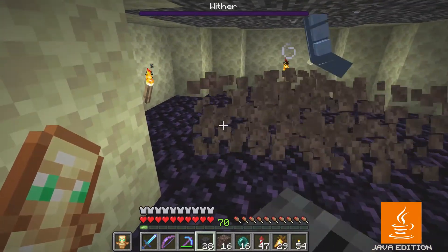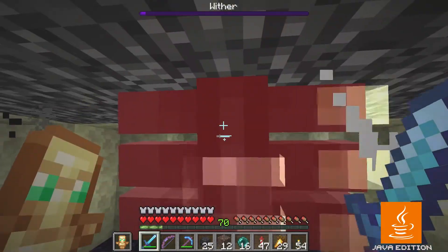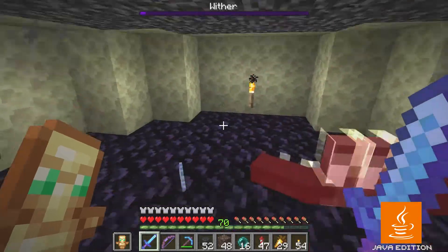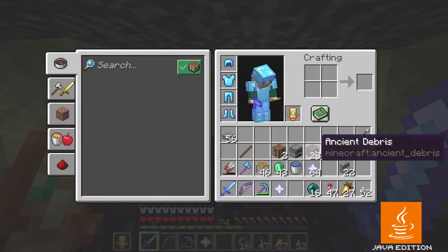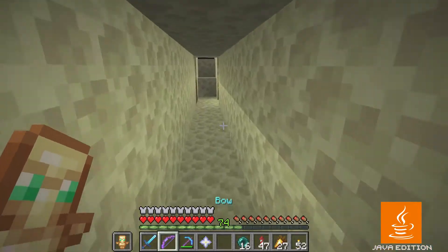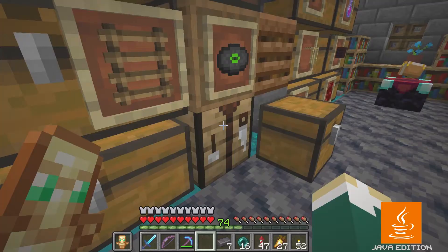Three for seven. I was working on the assumption of a 50% drop rate, but what I got was 43% — that's just sad. But 28 ancient debris is enough to make seven netherite ingots, so I'm going to have to live with that. Let me go back and smelt these and upgrade all the gear I can.